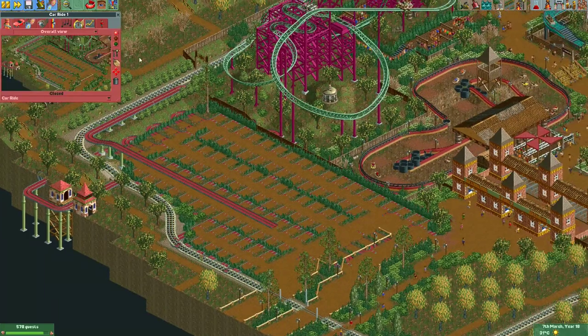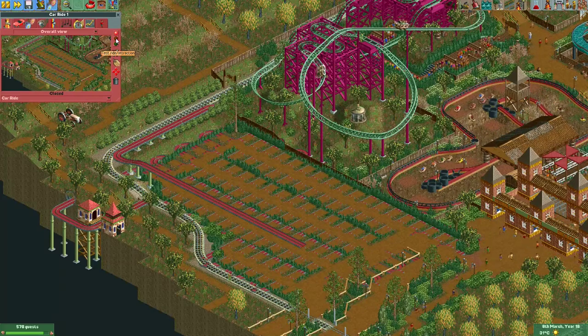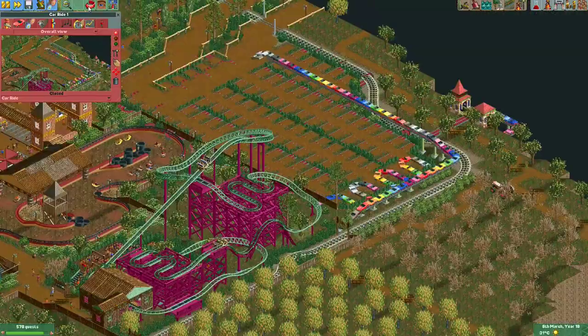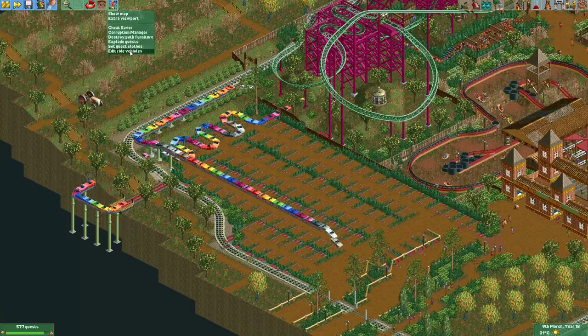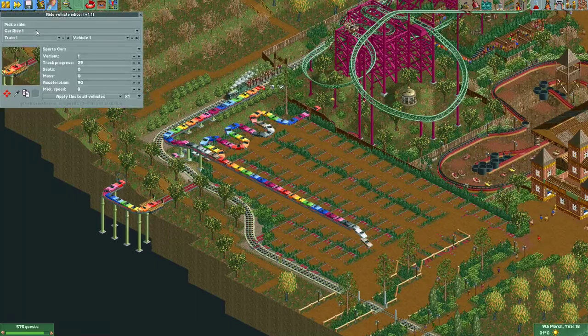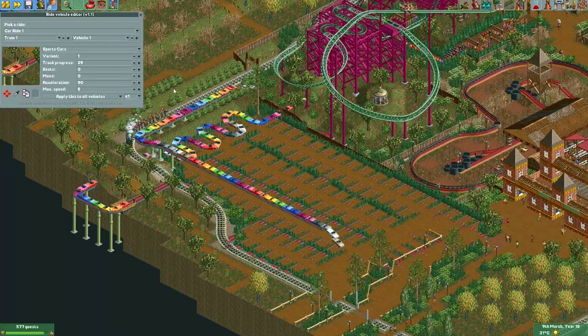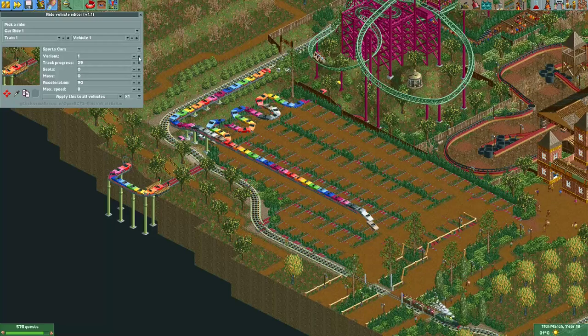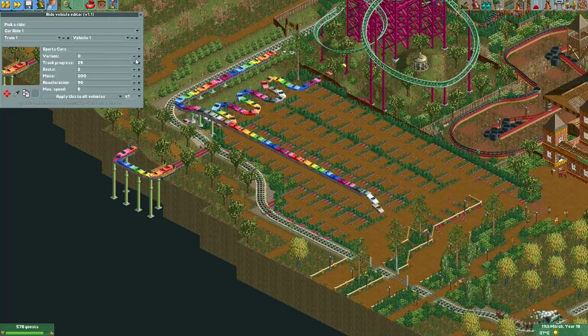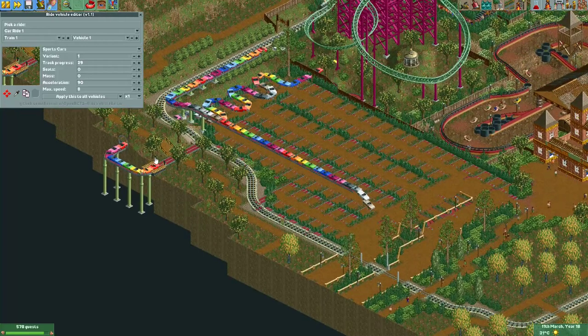I've recolored all the cars. Now I'm going to put it in test mode and immediately close it — all the cars have spawned. Now we're going to open our Ride Vehicle Editor plugin. It's over here: 'Edit Ride Vehicles.' It's called Car Ride 1 — I should probably call it Car Park. We have five trains of 20 vehicles. For a car ride the first vehicle is always an invisible vehicle, and it's probably best to leave it in place.